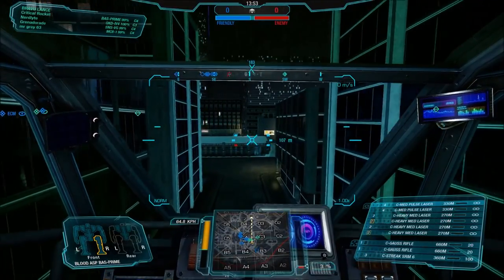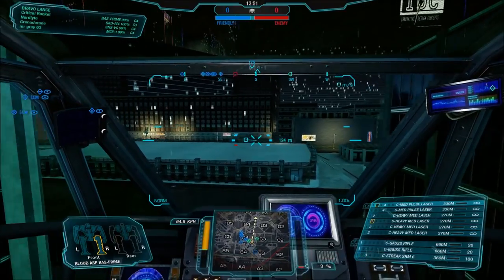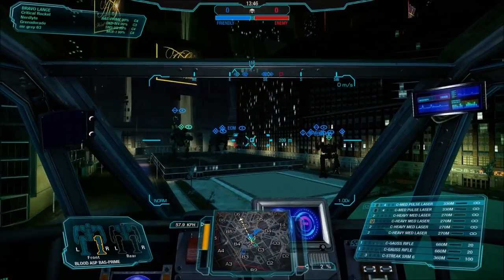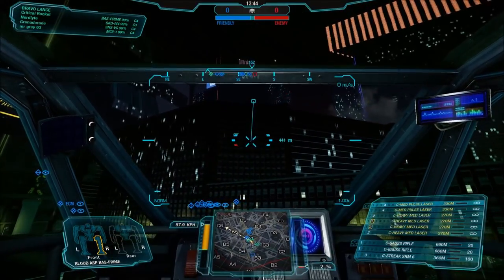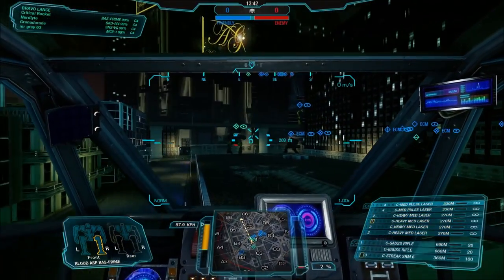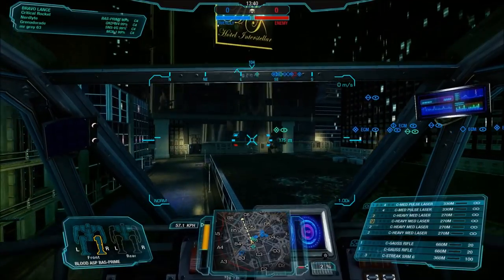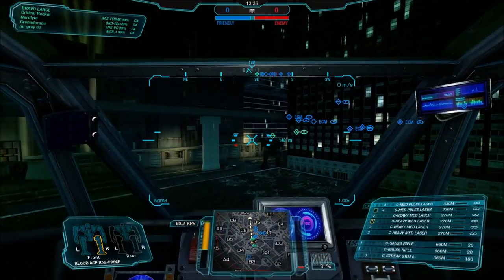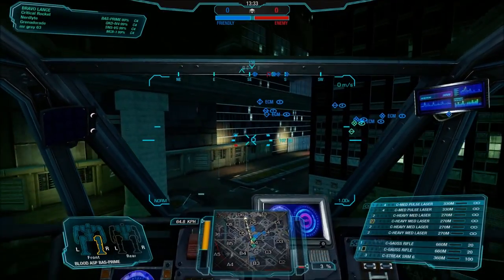The very narrow corridors of these buildings are pretty cool. Sadly, it doesn't look like that much of the map is used in that regard — it kind of opens up a bit more. But if those areas exist, I'd love to maybe see them do a proper full-on, very claustrophobic urban setting in the future. The build is: dual gauss rifles, quad heavy medium lasers, two medium pulse lasers, and a single streak SRM6.